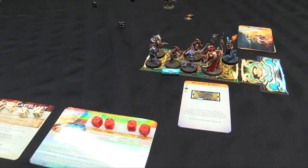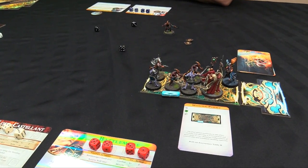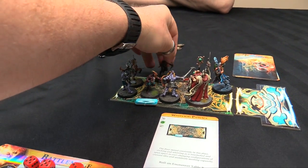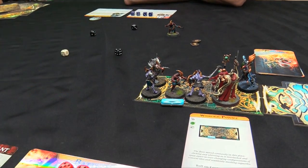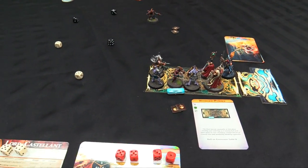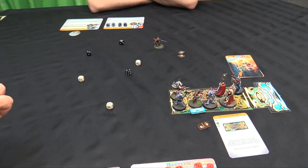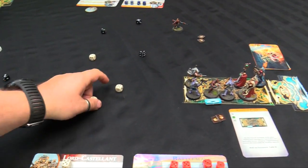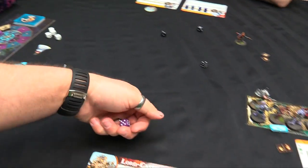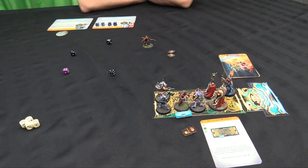Lord Castellant goes next - halberds another Acolyte and frees up the mage. Two damage kills him and gains renown. He then starts halberding the Tzaangor - four-plus hits for two damage. The Tzaangor has five wounds so we keep going. He misses, misses again. Danny spends a destiny die to unlock a higher die, hitting for two more wounds. The Tzaangor now has four wounds on him, almost dead.